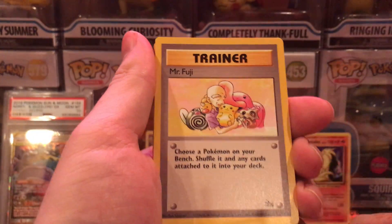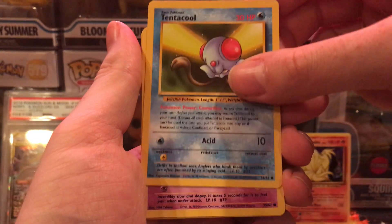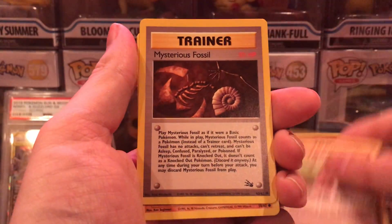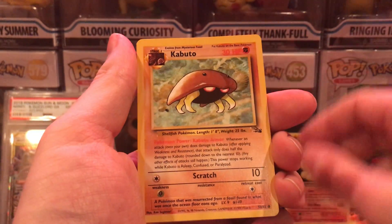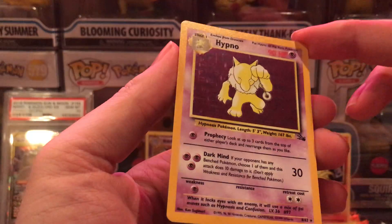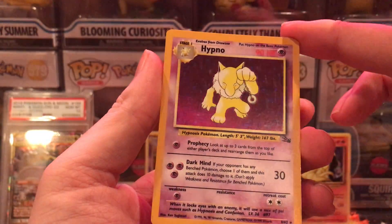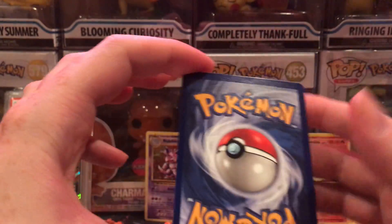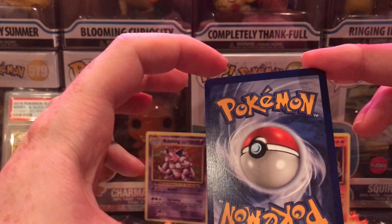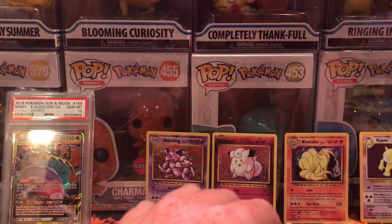We have a Golbat, Mr. Fuji, Kingler, Shellder, Tentacool, Slowpoke, Zubat, Recycle energy, Mysterious Fossil, Kabuto, and a Hypno holographic. Look at the foil on that. Let's take a look at the back — it's a little off-center, definitely off center at the top. Kind of disappointing, but it's okay.